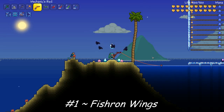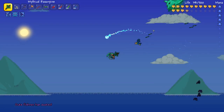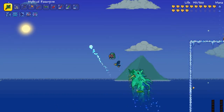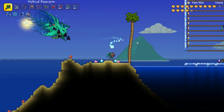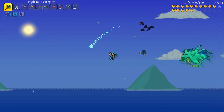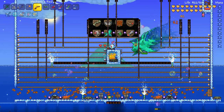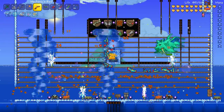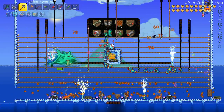Number 1 on my list are the Fishron Wings. The Fishron Wings are acquired by fighting Duke Fishron, who is a super fast, super hard boss that hits like a truck and is going to test all but the latest late game characters. There are a lot of strategies to fight him. If you want to grind for the Fishron Wings, they are a 1 in 15 chance to drop — or 6.66% — I do recommend using some sort of AFK farm. Here's one I've built that's really handy for farming Duke Fishron, and you could add minions if you want.